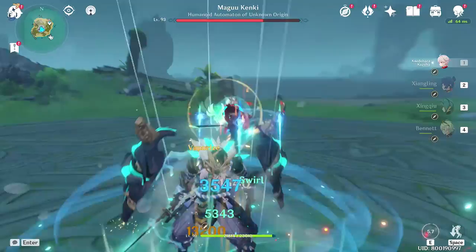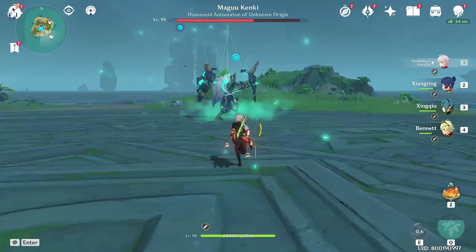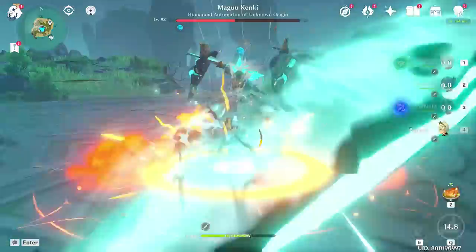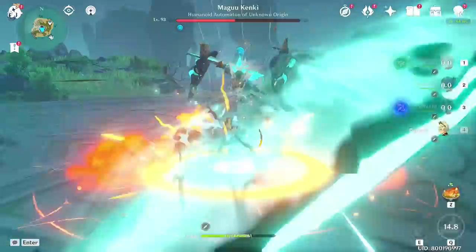As for which build is better — triple EM or sub-DPS — think about whether you're able to maximize Kazuha's high elemental mastery through lots of swirls and the elemental damage bonus he gives to the party via his passive. If so, go EM build. But if you already have a really solid synergistic team and are just looking for more damage with style, then sub-DPS is fine.